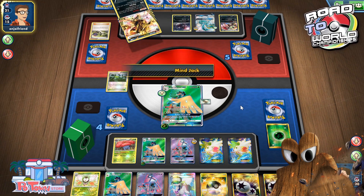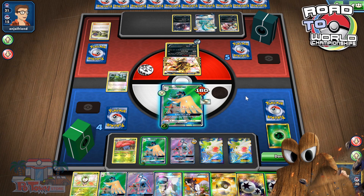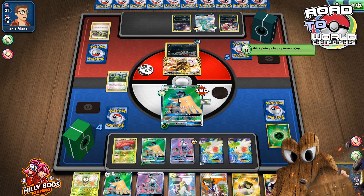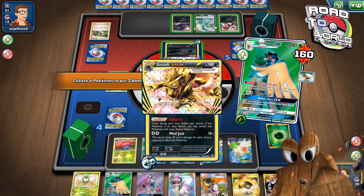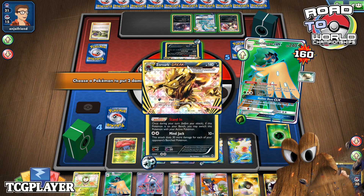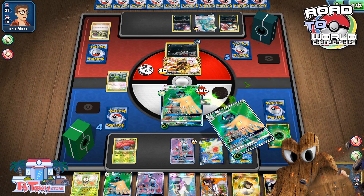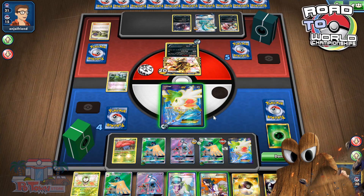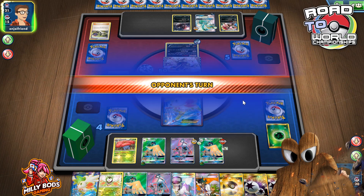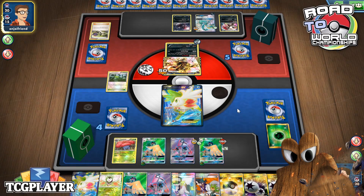Just a DTE and no Lysander — that is honestly very interesting that no Lysander gets played. So 30 damage, 110 — I'll do one Feather Arrow here and one Feather Arrow here, and I'm definitely just going to Sky Return. I'm honestly just going to let him take the two prizes on the Shaymin. I don't mind letting him take the two prizes on the Shaymin — he's down two Ns; I don't expect him to have another one.